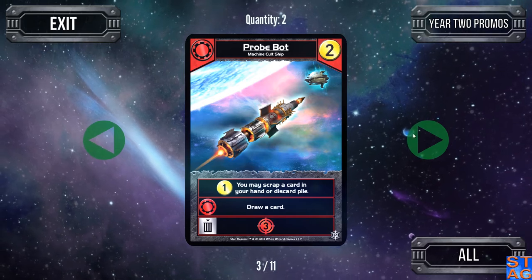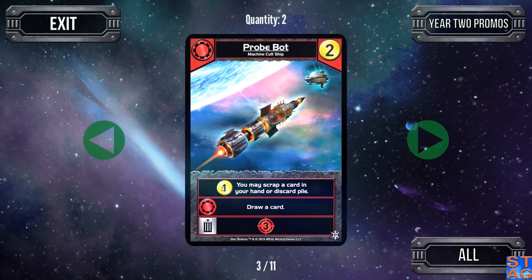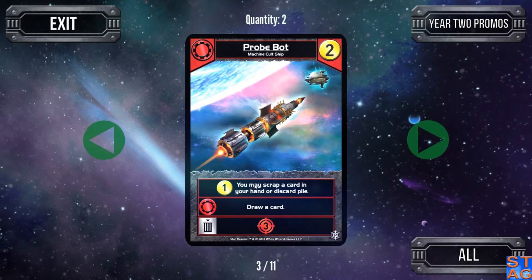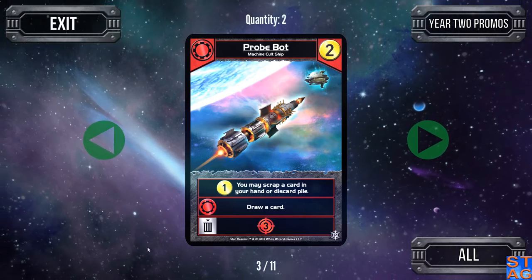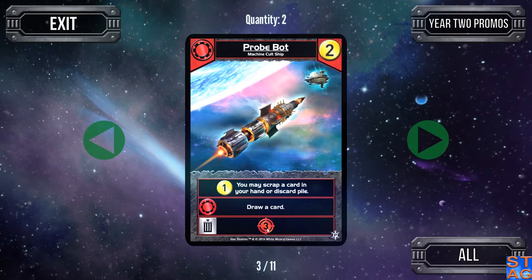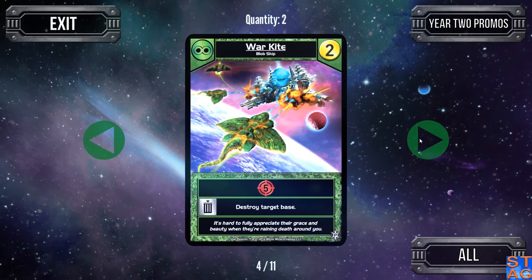Probobot, the Machine Cult ship, costs you two, gives you one trade, and lets you scrap a card in your hand or discard pile. The ally ability lets you draw up a card, and if you want to go ahead and scrap it, you get three attack out of it as well.